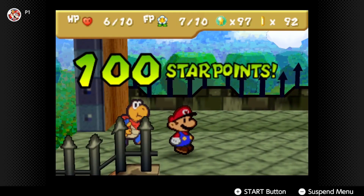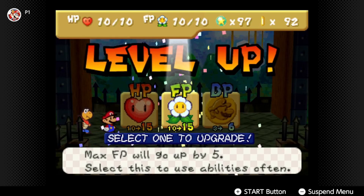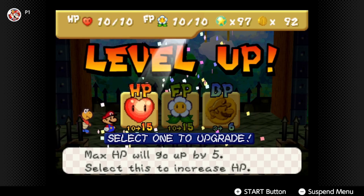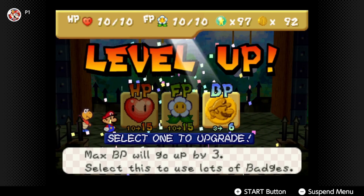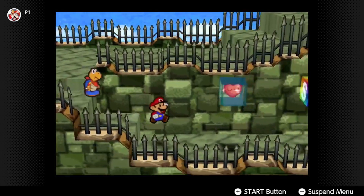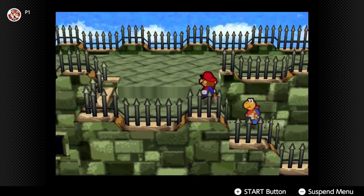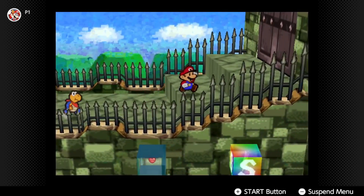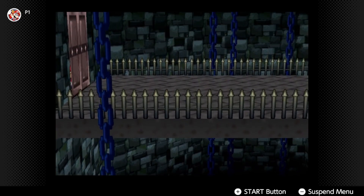And there you have it — 100 star points. Let's go ahead and upgrade our BP for this one. Max BP will go up by three, and we're going to use that for a lot of badges. We're close to another level up anyway, which means once we defeat the Koopa Brothers, we'll get another level up. Let's not waste any more time — it is off to the boss battle with the Koopa Brothers.